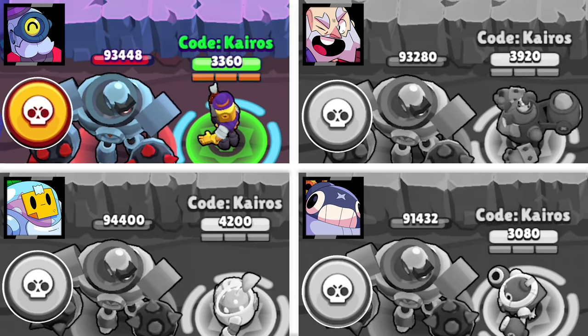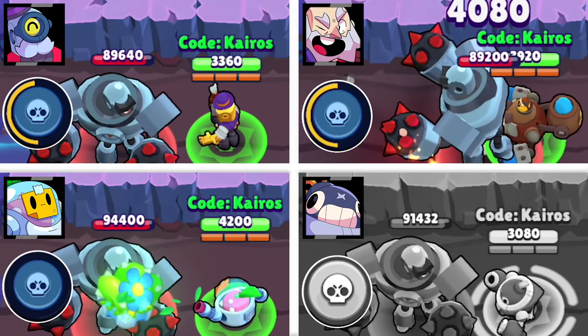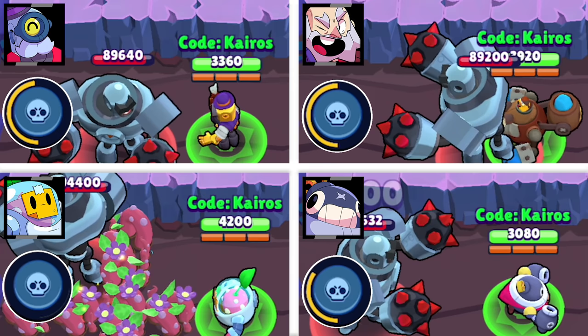The super recharge test. Barley's super recharges just under halfway, and Dynamike's recharge is exactly halfway. Sprout's super doesn't recharge at all, and Tick's super recharges about a third of the way. Sprout is last, Tick gets third, Barley gets second, and Dynamike gets first.